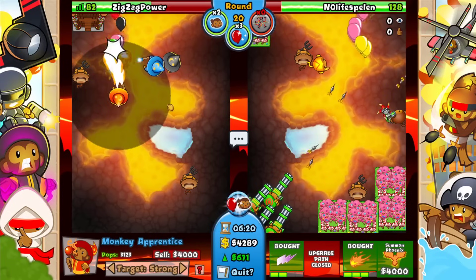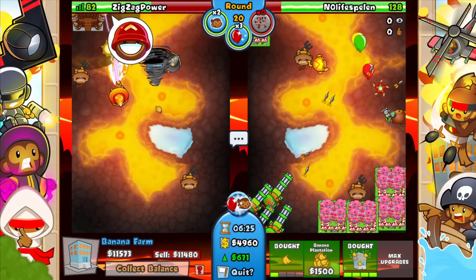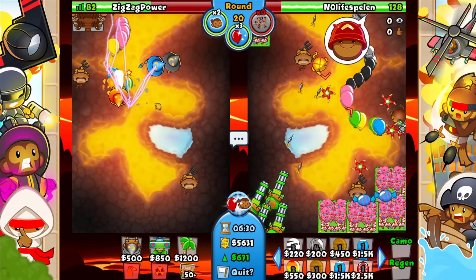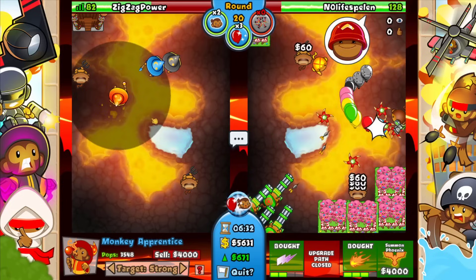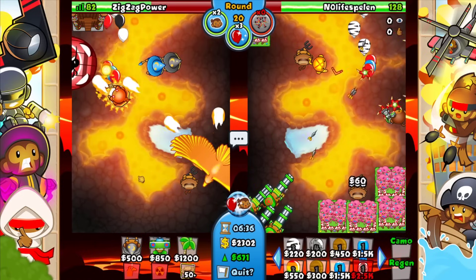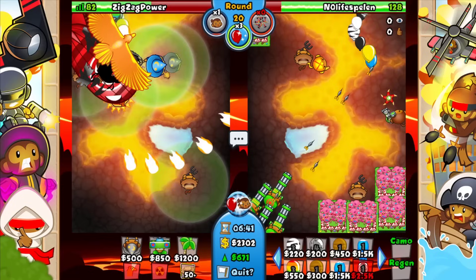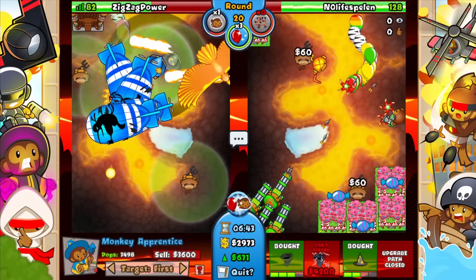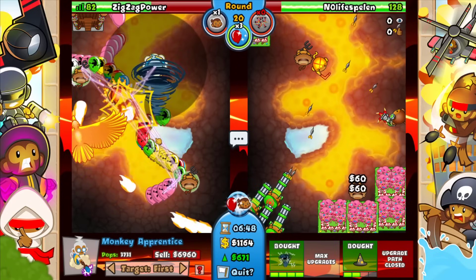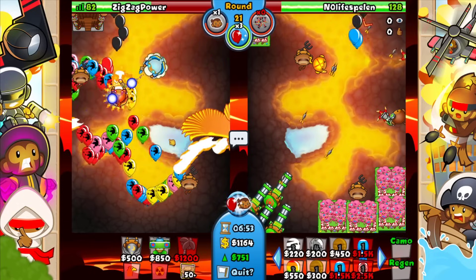I'm not gonna upgrade the banana plantation yet — I'm gonna wait a little bit just so I don't have to collect it immediately. I can go for phoenix as soon as we see the BFB. We'll probably have to collect it because this is not going to be enough even with the phoenix, because we need the tempest tornado as well unless I want to sacrifice a boost. Let's phoenix immediately — if I sell this we can get up the tempest. There we go, we should be fine now.